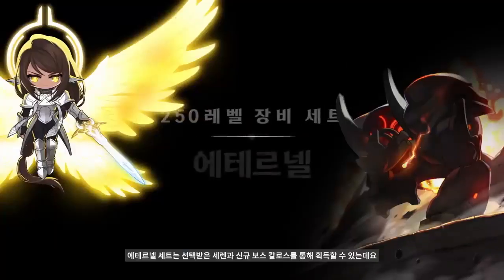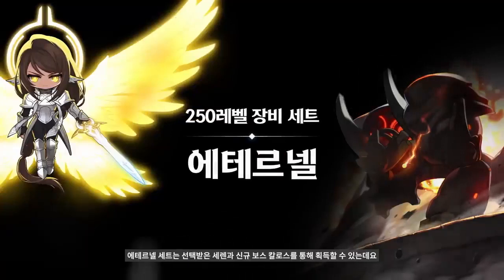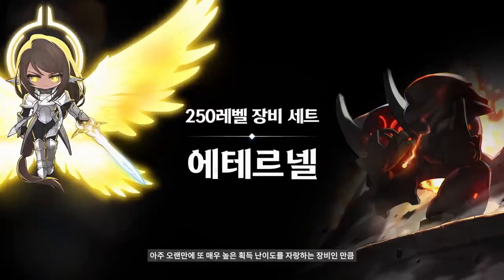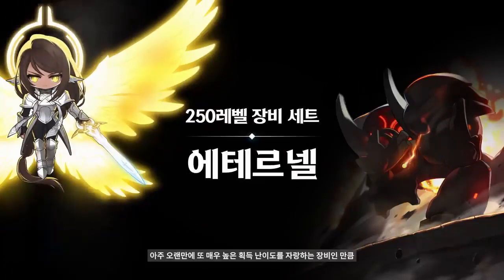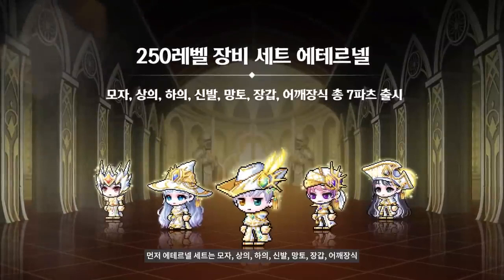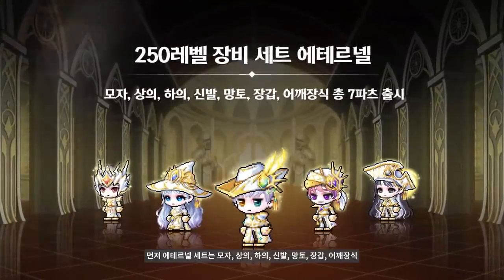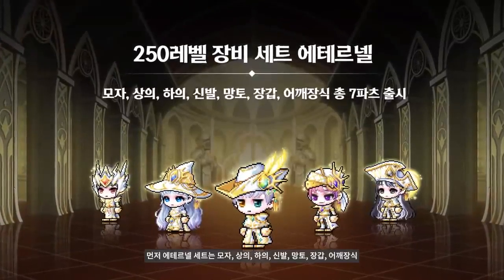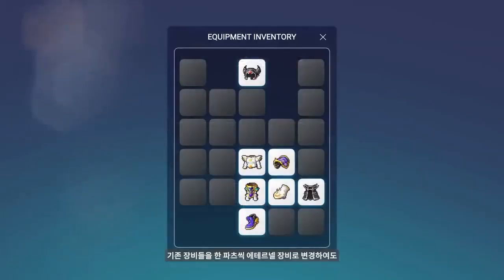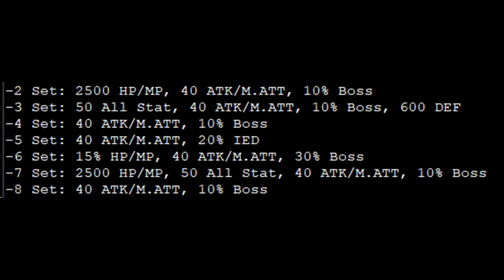February 2022 will also affect CRAs and maybe even the Arcane sets for most giga whales, because a new set is coming. It's currently translated as the Eternal Equipment sets. All of the equips in this set are level 250, which means the Star Force price will be out of this world. There will be a top, bottom, hat, glove, and so on. The set effect is crazy good.